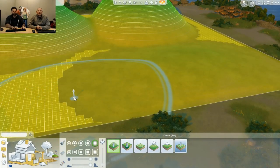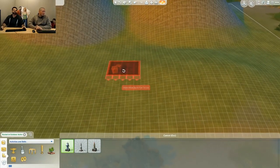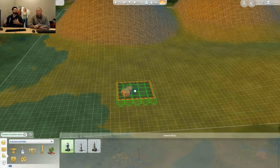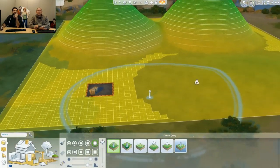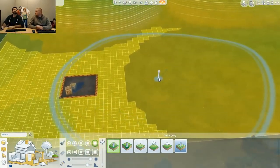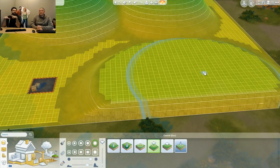Some objects like the rocket ship require a flat surface just to look good, otherwise they float. If you try to place the rocket anywhere on uneven terrain, it won't place. But in the area where you have the flat grid, you can place it. You can hit G to toggle the grid on and off. The Topology Visualizer replaces the grid when you're in terrain sculpting mode — that's why it went away earlier.